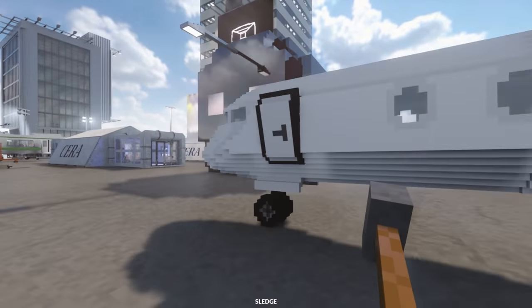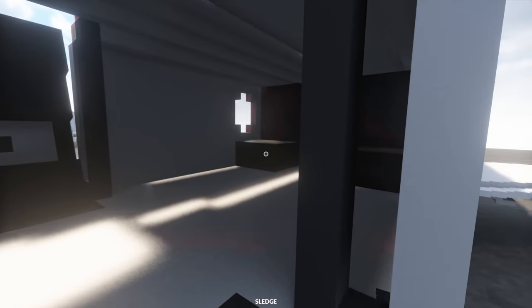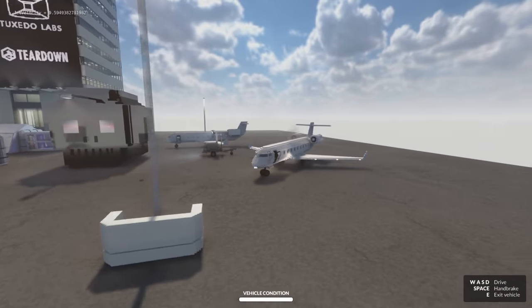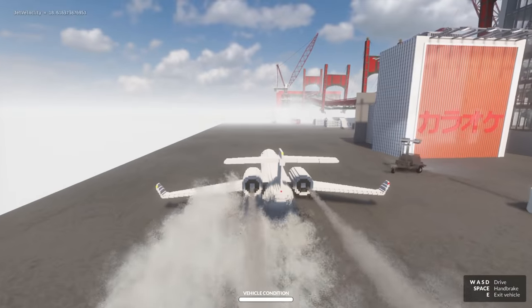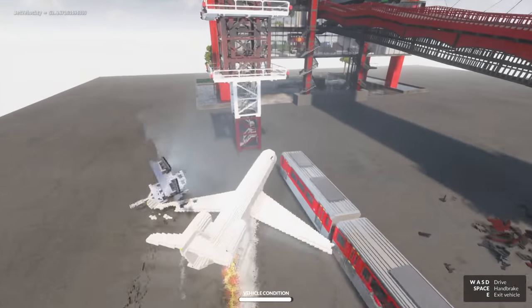We have a plane. Can we actually drive or fly the plane? I'm in. Drive vehicle. I don't think we can actually fly it, but we can drive it around the place. And I do have the thruster mod enabled. So here we go! Full speed!